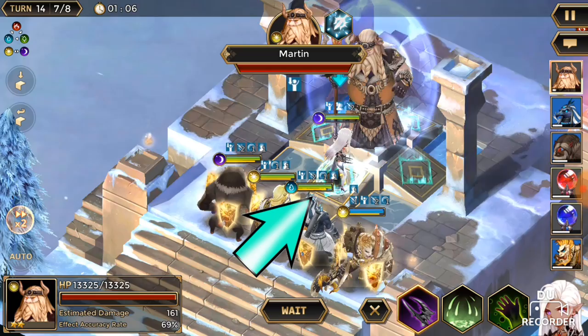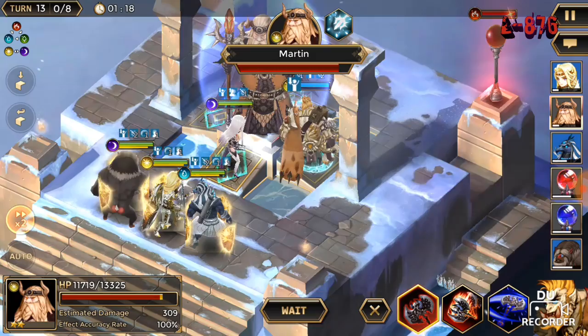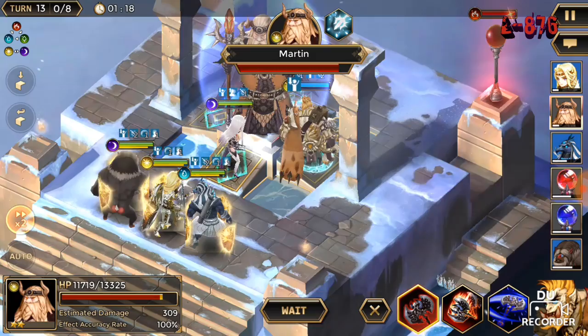Martin has four special tiles around him - one behind him, one in front of him, one to his right, and one to his left. If you are not on any of these tiles, you will take absolutely no damage. So I'm on the tile, I have a lot of crits and buffs on Arandel, so he's basically gonna get one-shot. Keep in mind: you need to be on the tiles, and physical attack will work on him only - not magic attack. That is how you defeat Martin.